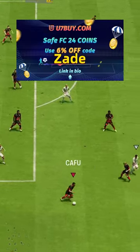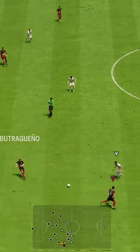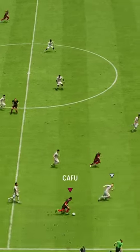If you need FC24 coins, check U7Buy — code ZAID for 6% off. Finally, EA priced one of these well, and this is a must-complete card.